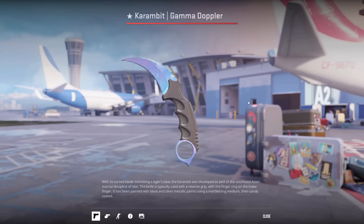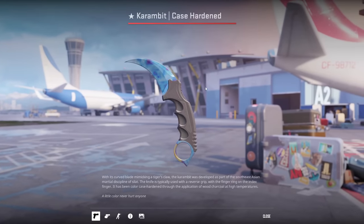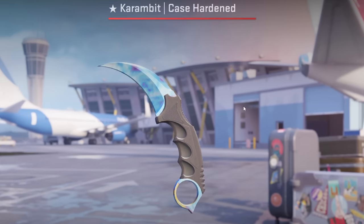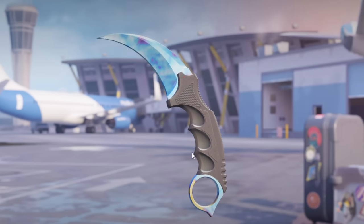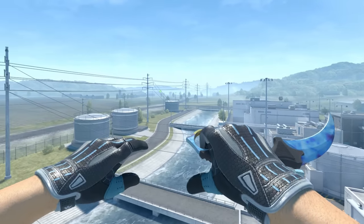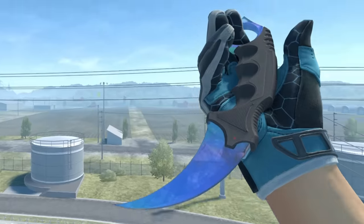Honestly, do not account for the rarity. The Gamma Doppler looks so much better. Definitely the second — if we don't account for the rarity, this one's cool sure, but it's like what the fuck's that purple? Why is it gold here on the handle? Don't buy a crazy fucking blue gem. Just buy a Gamma Doppler phase one, a regular one, and you'll be happy. True! Indeed.